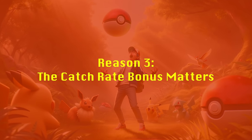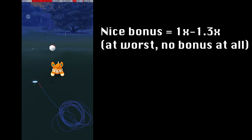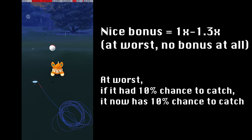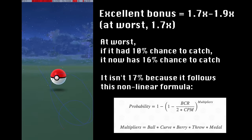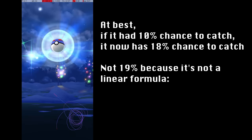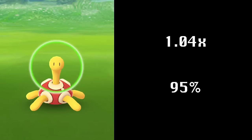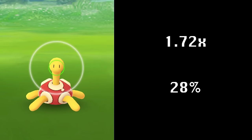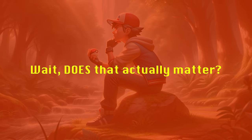The second reason for learning excellent throws is that throws on smaller catch circles give you a much better catch rate. A max size nice throw gives you a 1x catch rate multiplier — no bonus at all. A max size great throw gives you a 1.3x catch rate multiplier, and a max size excellent throw gives you a 1.7x catch rate multiplier. The best possible excellent throw, when the catch circle is 10% of the diameter of the gray circle, gives you a 1.9x catch rate multiplier. As a pedantic side note, the catch rate doesn't care if you got a great or excellent — it only cares about the size of the catch circle.